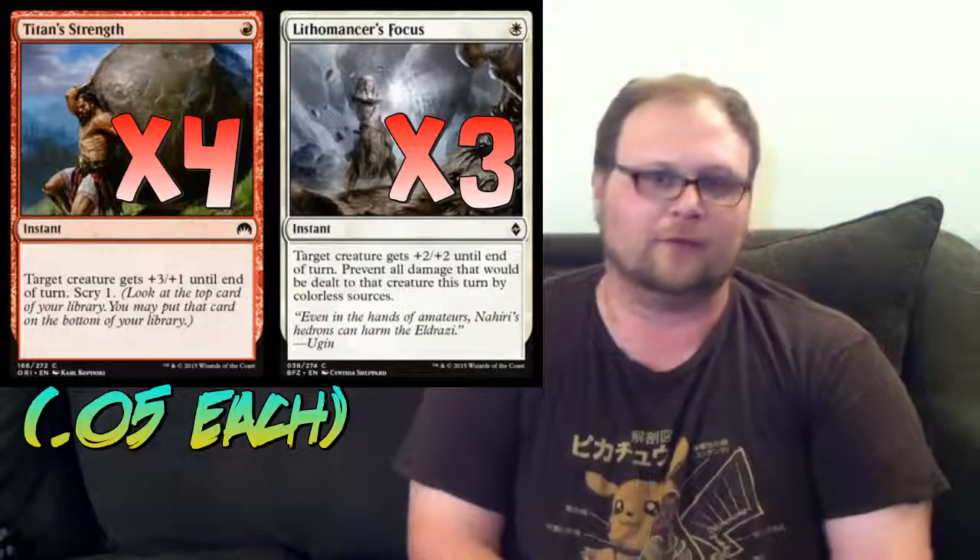I had a lot of options for the other pump spell. I thought about Rush of Adrenaline because Titan Strength plus Rush of Adrenaline gives the dude Trample and at least five power. I also thought about Strength in Arms and one-mana equipment. Ultimately, I went with Lithomancer's Focus because one mana for +2/+2 is a pretty good deal already. And there are just Eldrazi in this format — on any of our two-power one-drops, we can play this, block a Thought-Knot Seer, and kill it while our guy survives. That colorless clause is actually pretty important.